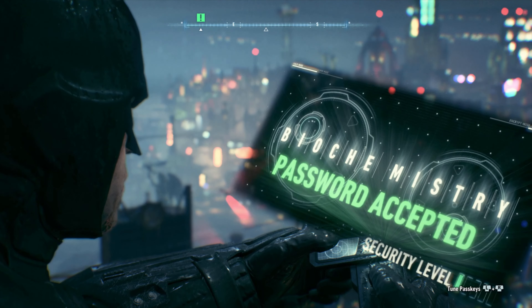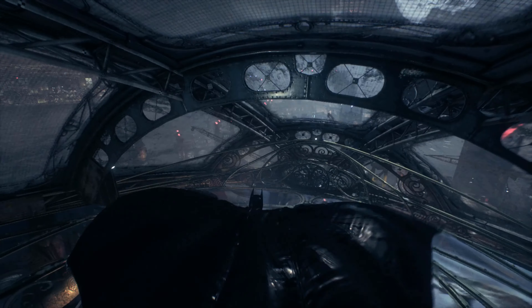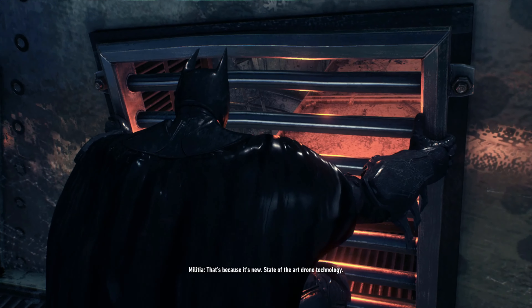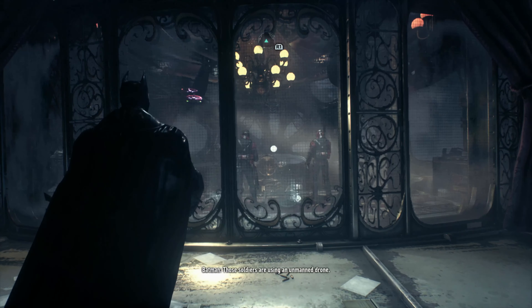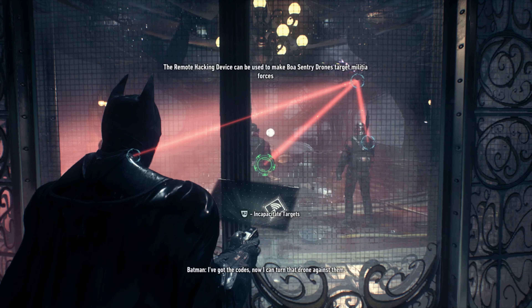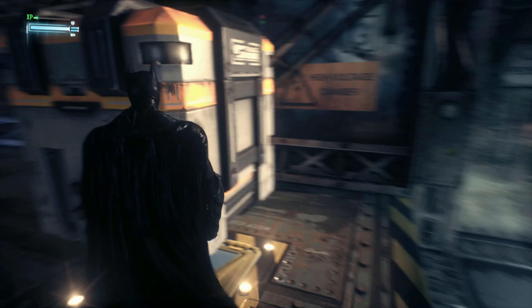We are going to be getting some use out of this gadget in stealth segments, and also for Riddler. Basically, the hacking device has a pretty cool feature — when you're right next to a drone operator, you can instantly download the codes for the drone and stick it on the militia, which is really handy. And that's how you're supposed to get past a few checkpoints that the militia has set up.